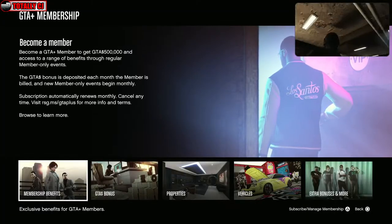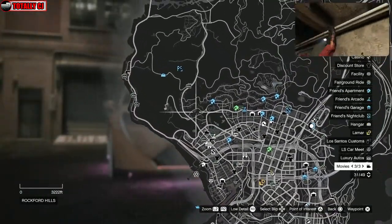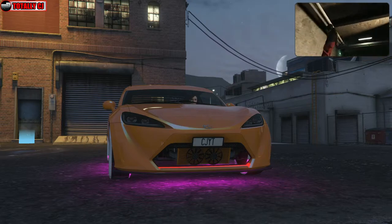Once you're frozen, press Pause, go to Online, and click on GTA Plus. Once you click on it, just back out of the GTA Plus menu and the pause menu — and you can see I can actually move now.